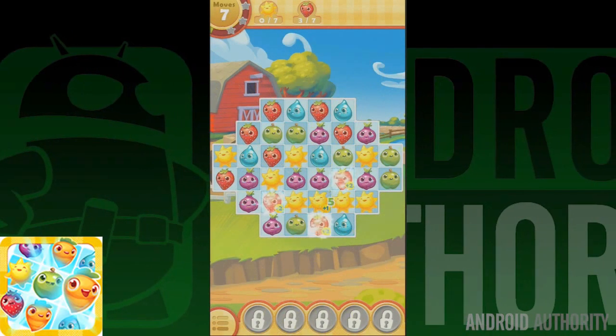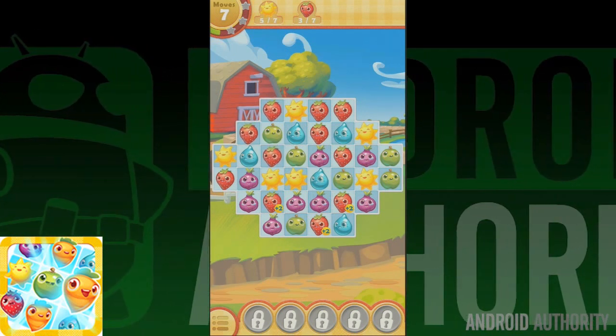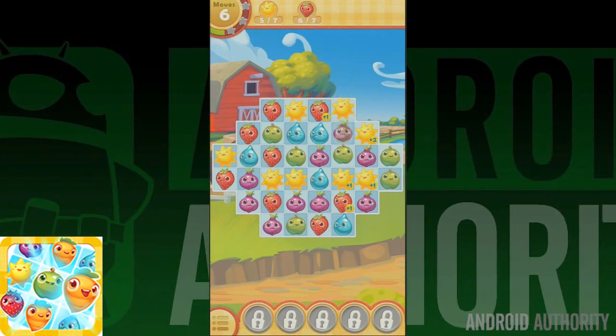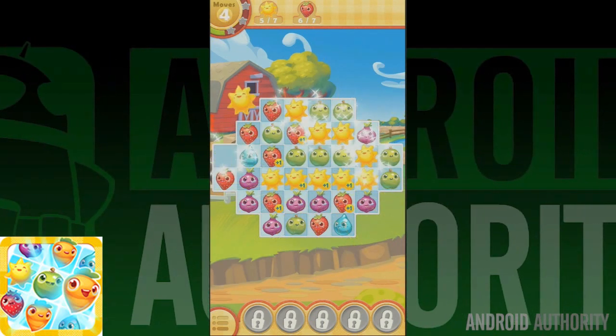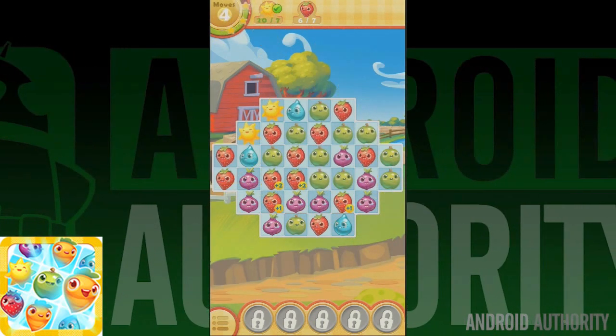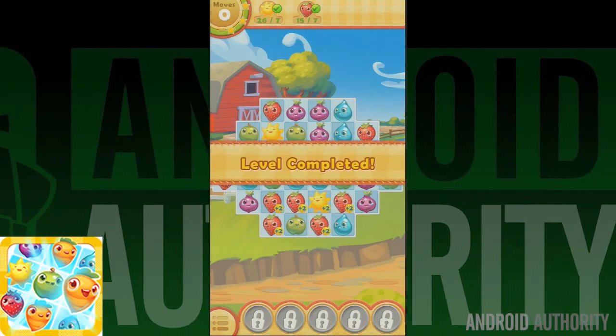Farm Hero Saga is essentially Candy Crush Saga with a new skin. Instead of dealing with candy, you instead deal with fruits and vegetables. Otherwise, the essential premise remains the same — you must mix and match specific icons to complete levels. There are hundreds of levels and it's free to play, so if you need something to keep you occupied for a while, this isn't a terrible option.